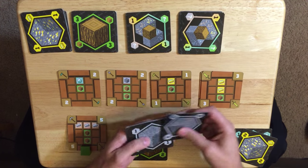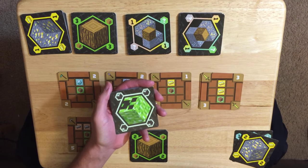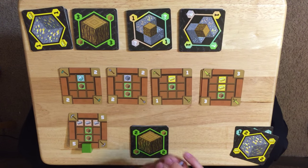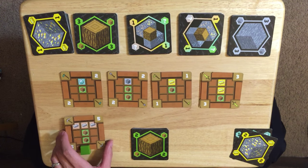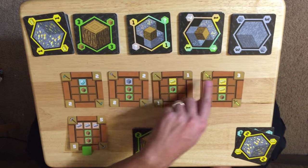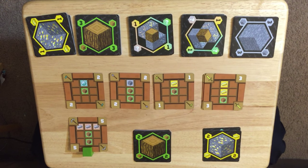There's also a creeper card. If the creeper card is revealed, every player in the game has to get rid of one of their resource cards of their choosing and put it in the discard pile. Those are the basics of the game — you take turns, each get two actions, and maybe more or less depending on tool cards. The first person to reach the point requirement wins. And that is Minecraft the Card Game.